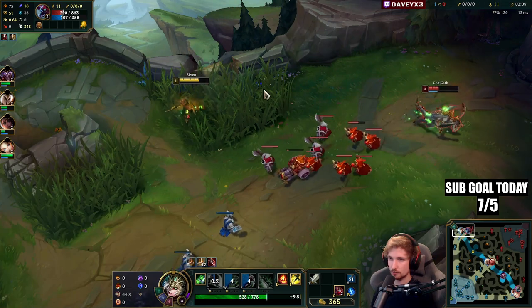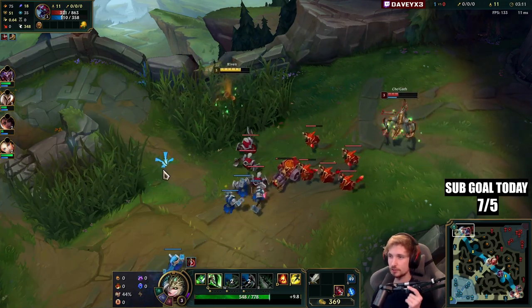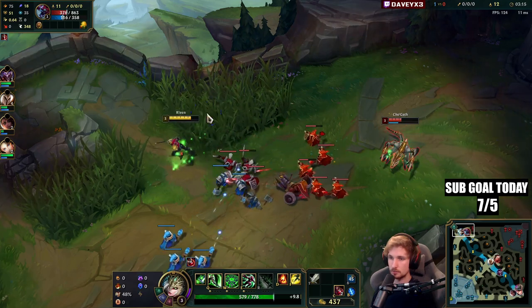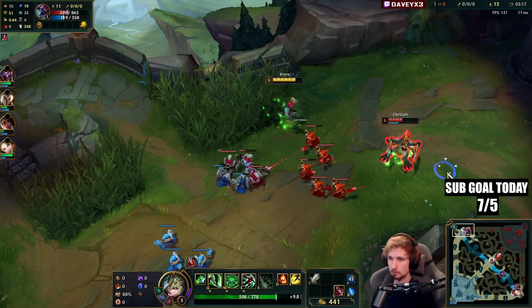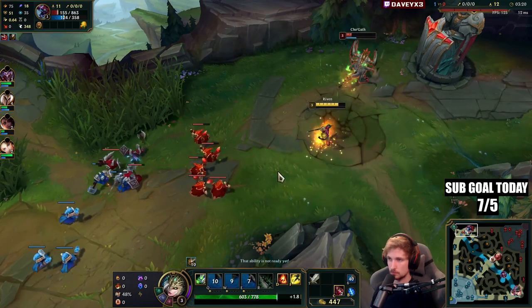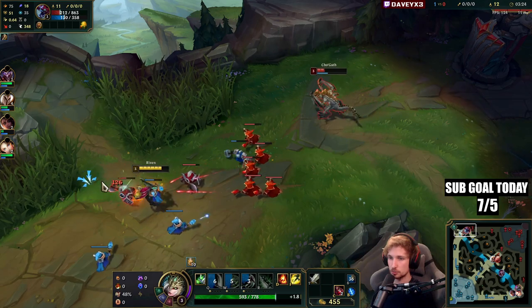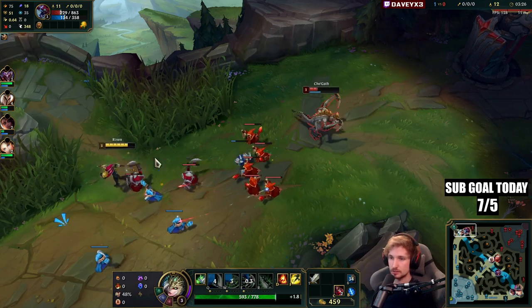This matchup is very easy to dodge, but depending on how good the Cho'Gath player is, it's going to get harder and harder. I nearly got him there — I pretended like I was walking to the edge of the brush but then immediately turned around and went for the trade.